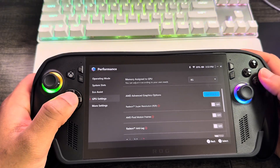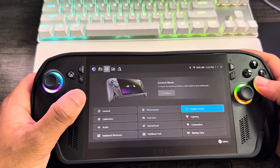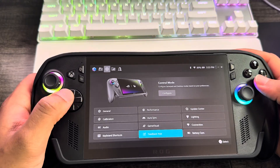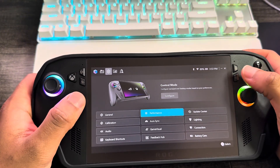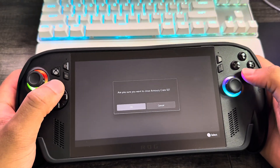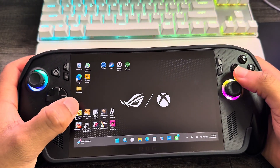They also added a new game gallery filter by performance fit, helping you see how well games will run on your device, plus bug fixes for improved stability and responsiveness. They are really locking in on this ROG SBOX. If you're on the edge of getting a handheld, definitely look into this device. They're also looking to enhance sleep and wake reliability and improve formatting options for microSD cards.